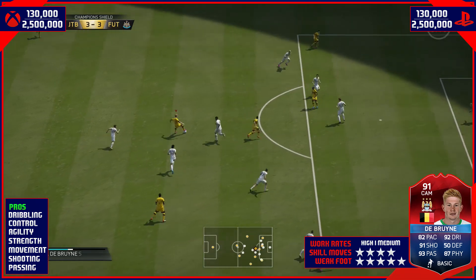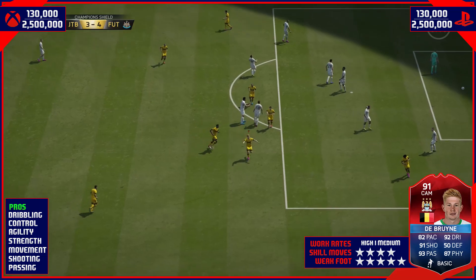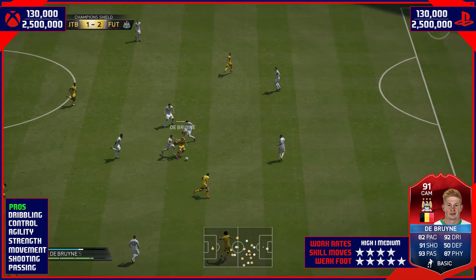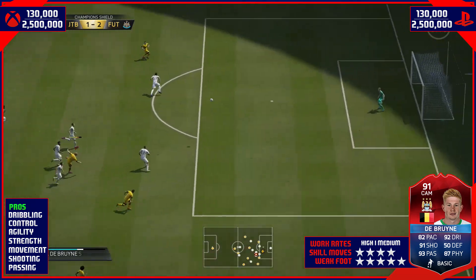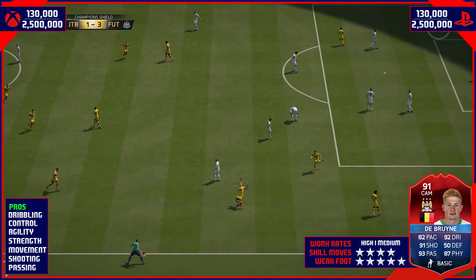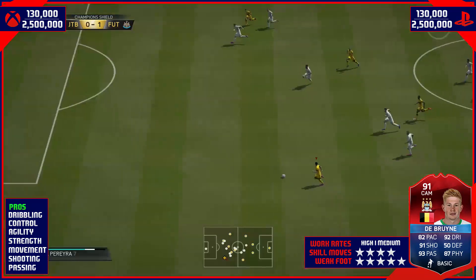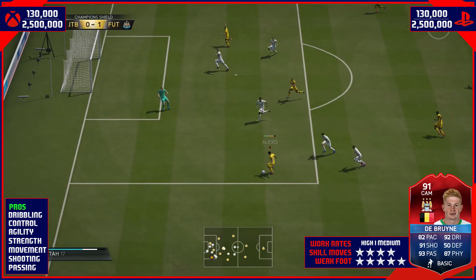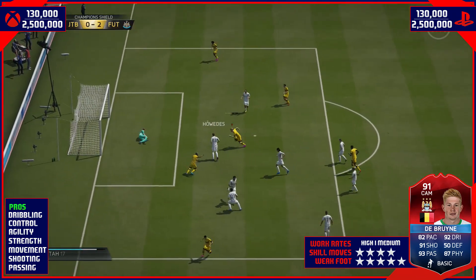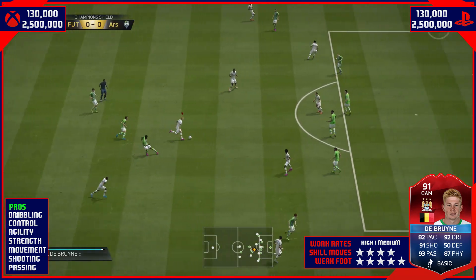This goal sums up this card — dribble, dribble, dribble. His dribbling is one of the best for a CAM on this game. I know you've got Hatem Ben Arfa with his five-star skills and his high agility, but De Bruyne — he's got the agility, he's got the balance, he's got the strength, he's got the ball control, and most importantly he's got the dribbling. He's such an accomplished dribbler on this game, so dribbling for me has to be a pro. He's shooting left foot, right foot — it doesn't matter. He's got a five-star weak foot, and you see him bang one in with that weak foot, his left.